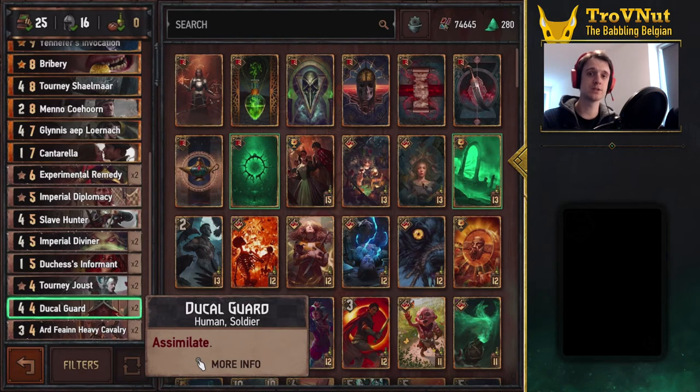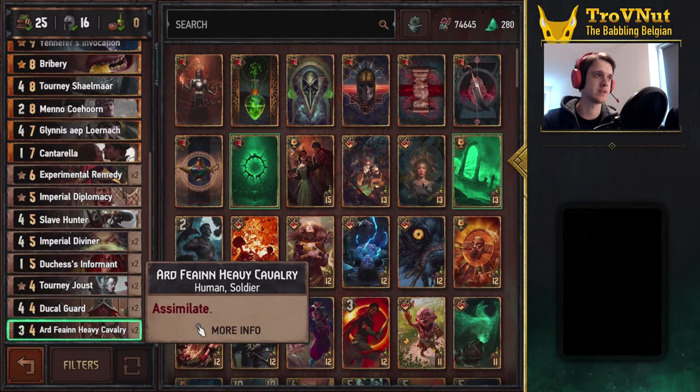Portal guarantees you Assimilate units at the start of your turn — you should ideally use it at the start of your turn. Those units are the Ducal Guard and the Artfein Heavy Cavalry. Ducal Guard has four power with Assimilate, and the Artfein Heavy Cavalry has three power but with two armor on top of that. It's not really shown in the deck preview right now but you'll see it in the demo match.